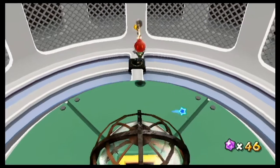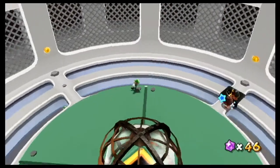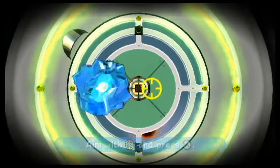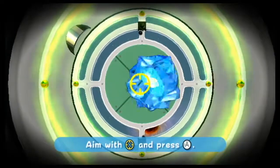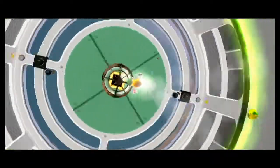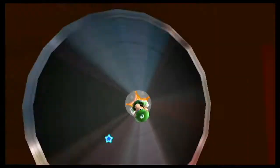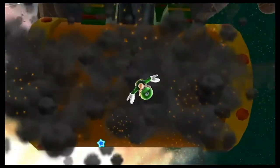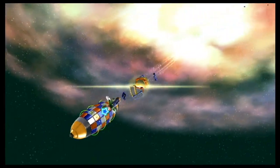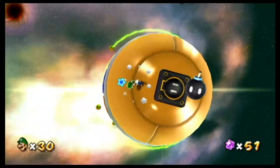Spin attack to get this bomb and hold onto it - we're going to throw it at this little glass dome right here to get ourselves into this launch pad. So now we're going to go inside here. When we press A it's going to launch us. We're going to time it just right to save this poor Luma guy. Quickly shake so we can get into this launch star. And the ship explodes - that's really nice. I didn't know that was going to happen... well, I've played this game about 20 times in my life.